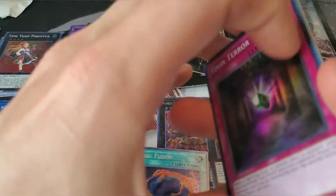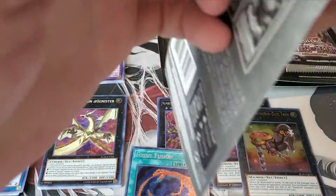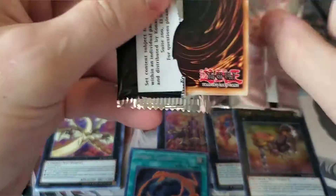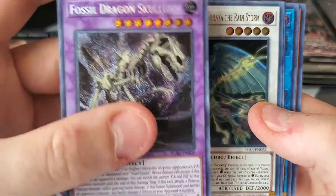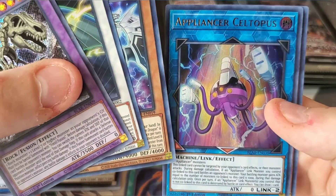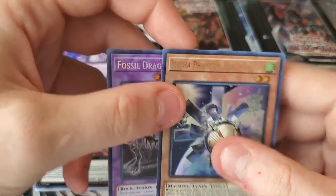So far we're actually having a pretty decent opening, especially with the Numerons and the Fossil Fusion — that's really awesome. All right, this is the card I want right here — let's see if it's in the pack. It was a prize card at first. Another Fossil Dragon card — pretty cool, definitely want more copies. Malefic Paradius Dragon, Appliancer Celtopus, and an O-Lion! Damn, that was a good pack — I definitely wanted the O-Lion.